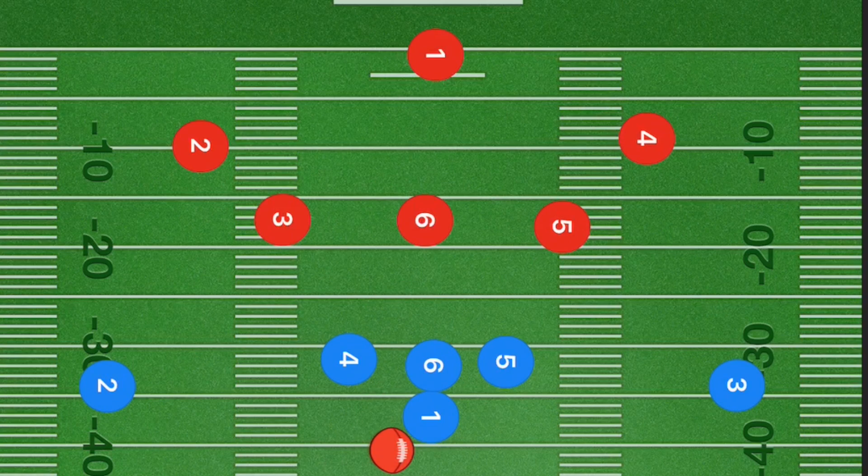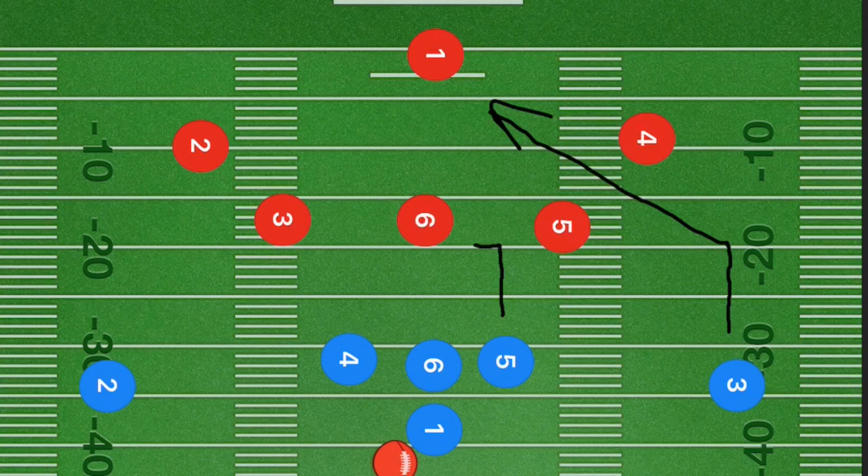In this first play, we're looking to get some running yardage. Player three is going to go up five to ten yards and cut out towards the left side, towards the center of the field. Next, player five is going to cut out at the five-yard downfield line.